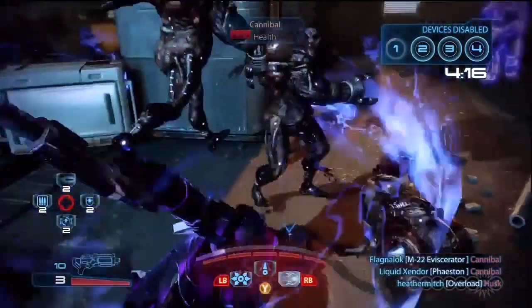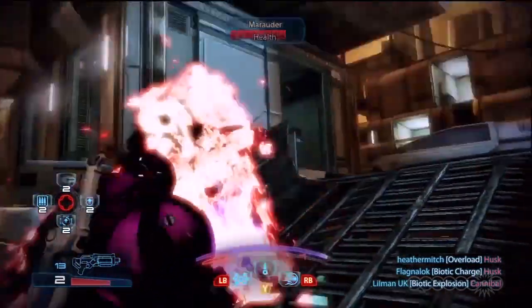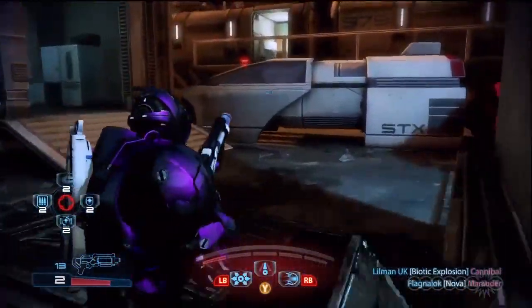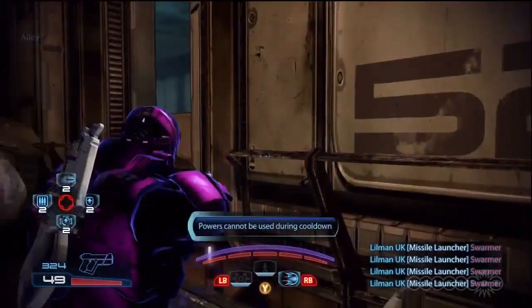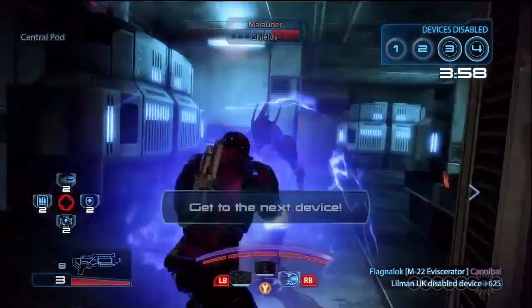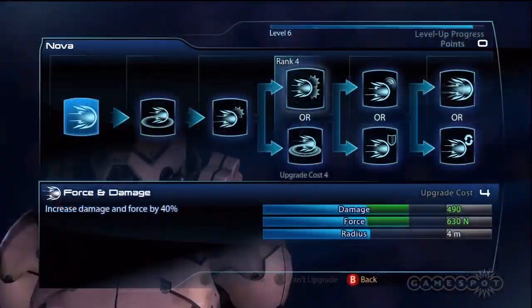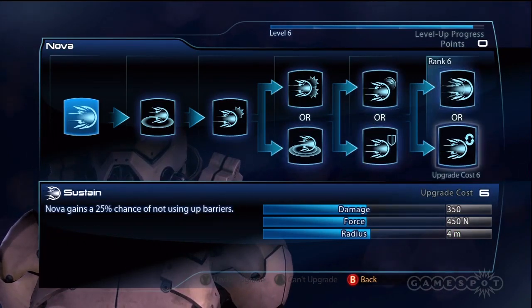Nova is another special Vanguard skill. This one will drain your barrier to dish out a large amount of area damage. Because Nova doesn't use the global cooldown, it can be used right after another power. You can quickly chain together a Charge into a Nova for a devastating effect. Go for the upgrades that increase damage, power recharge, and piercing damage.